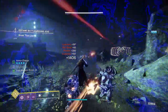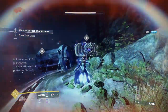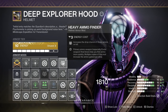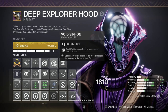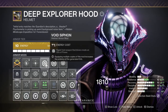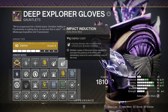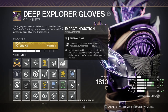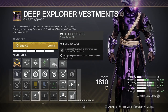Now for mods, which are a huge part of the build. On your helmet you need two things: Heavy Ammo Finder and two Void Siphons, since we use heavy a lot and we want to generate orbs from void weapon final blows. On gauntlets, throw on Kickstart and double Impact Induction so we always have our grenade back, since the grenade is a big source of damage. For the chest, Charged Up is essential, and I recommend Void Reserves.